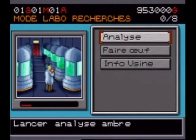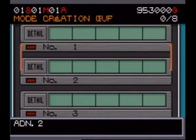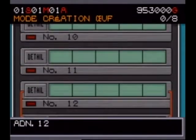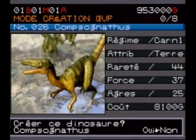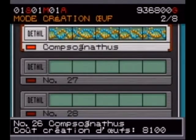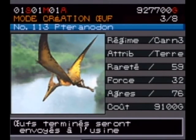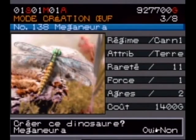This is the egg menu. The analysis option is for analyzing DNA once they've brought back specimens. Once we have DNA, we can make eggs. We have two bases and three dinosaurs available. The Compsognathus — we'll make two of those. They're tiny dinosaurs, little things, but they can do damage when they're in a group. The Pteranodon, which is not a dinosaur but is a prehistoric creature — we'll make one, even if they're troublesome. And the Meganeura, which is a giant dragonfly — we won't bother with that.